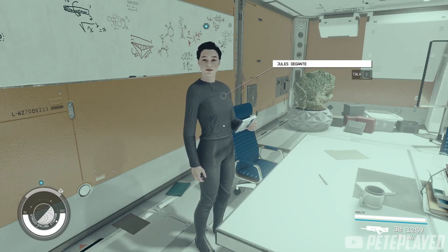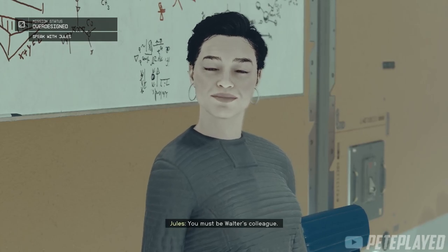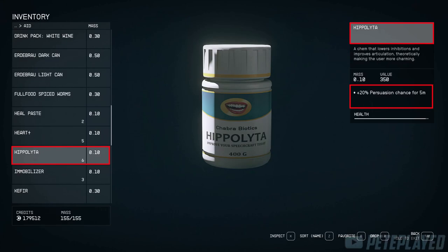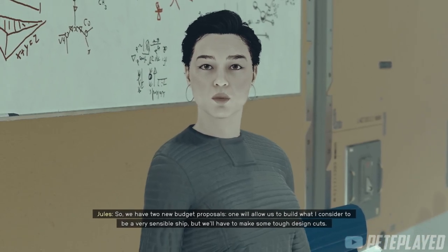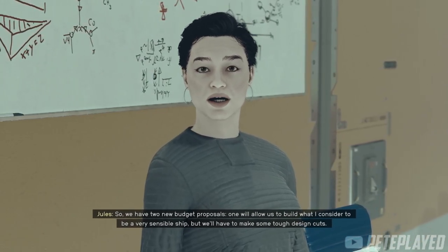If you don't have the skill to help you out, you can use this consumable to increase your persuasion for this task. It's called Hippolyta — you can buy it or find it pretty much anywhere.